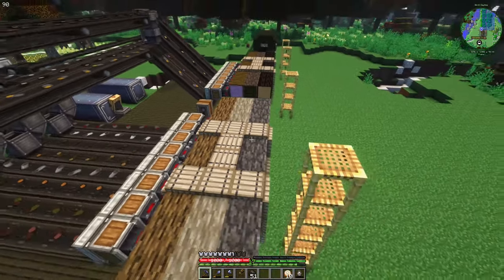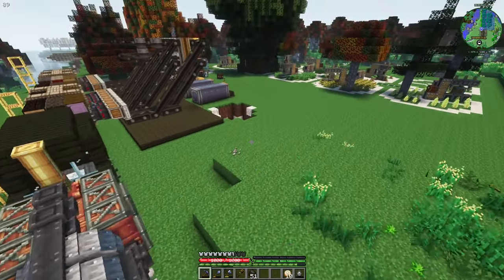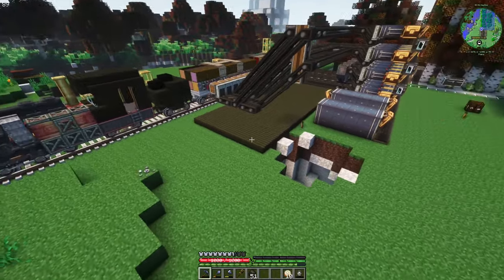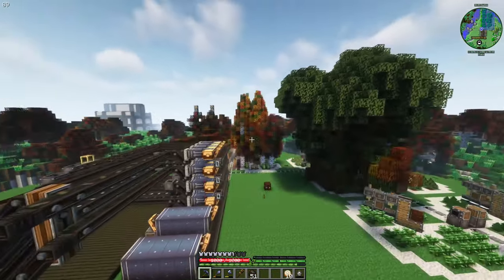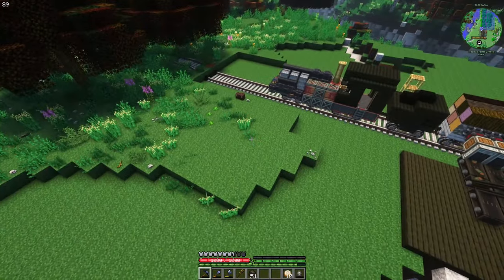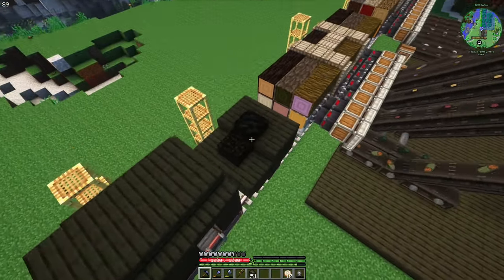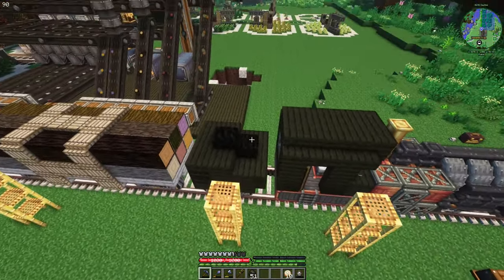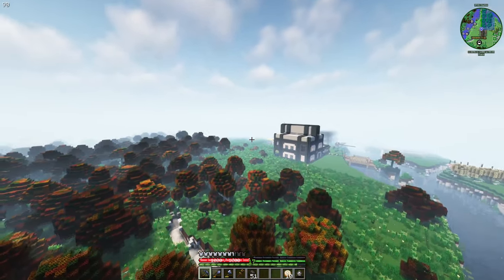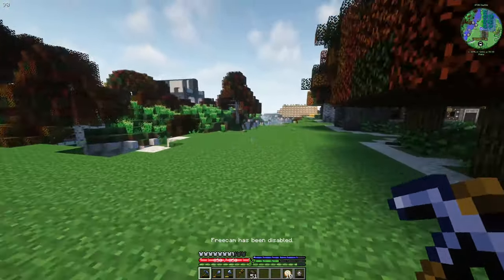Now, what we're going to do is: first, we're going to finish this building. Second, we're going to move kelp and the other thingies here too. Third, we're going to build a charcoal generator, and that will connect here. We're also going to build a storage room. Everything is perfect.